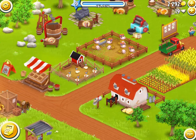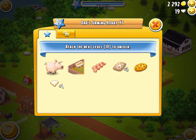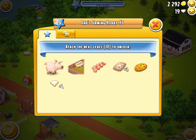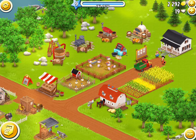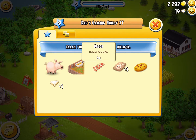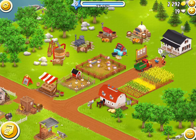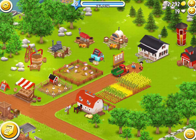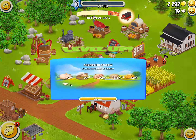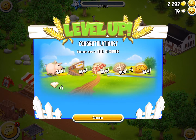I was trying to figure out how to raid someone else's farm but it doesn't seem like you can do that. Here's my farm - you can see I'm just about to get to level 10. My name in this game is Dad's Gaming Hobby YouTube, which is my channel name. Pretty soon I'll be getting pigs, pig pen, bacon, pig feed, cookies, and one diamond. And just by collecting one thing, I just became level 10!